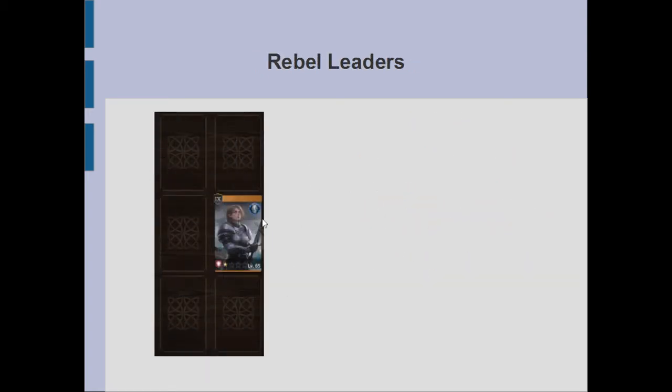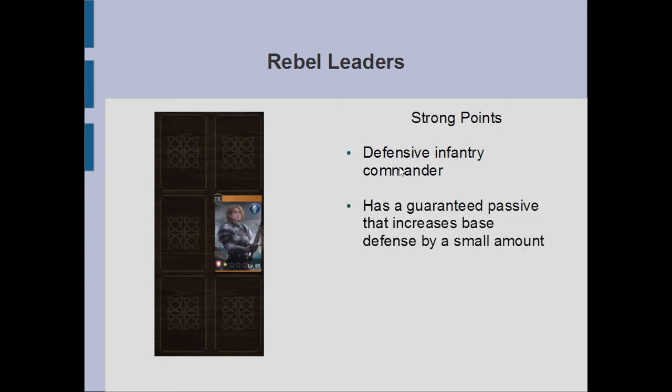In terms of rebel leaders, the only position you want her in is basically the center position front row. She doesn't deal high damage — she is exclusively focused around defense. Her strong points are that as a defensive infantry commander she can hold her own against spear rebel leaders, level 5 infantry rebel leaders, and probably low level cavalry rebel leaders as well, though that requires support from the back row for healing. She also has a guaranteed passive that increases her base defense by over 1,000, easily putting her over 10k defense.